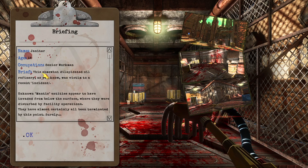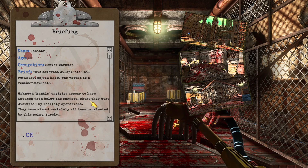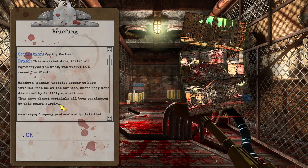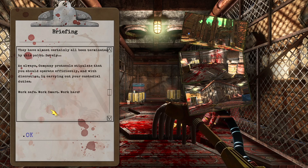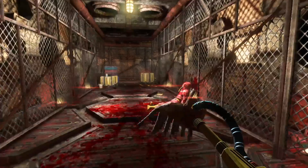A dilapidated oil refinery was victim to a recent incident. Unknown mantis entities appear to have evaded from below the surface, where they were disturbed by facility operations. Yes, that will probably happen if something lives underground and you're digging or drilling. They've almost certainly all been terminated by this point, surely. Company protocols stipulate that you should operate efficiently and with discretion in carrying out your custodial duties.